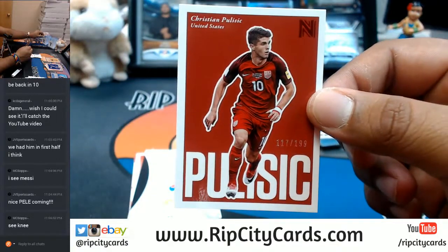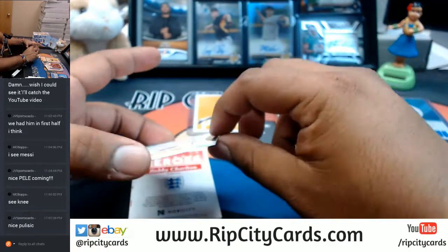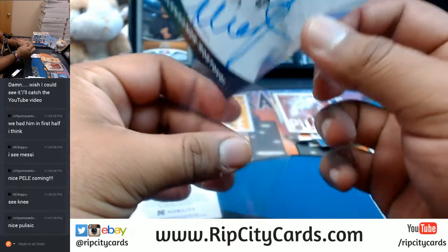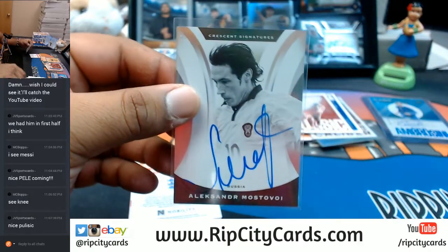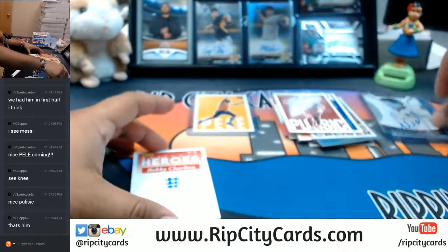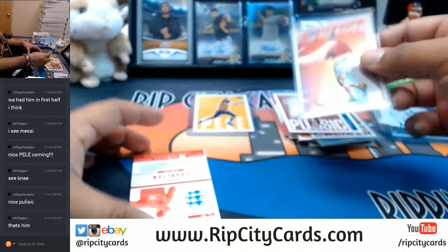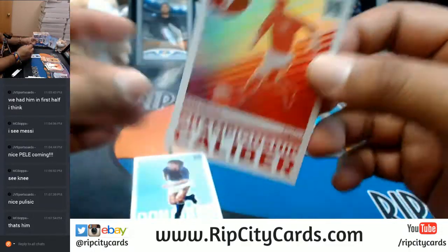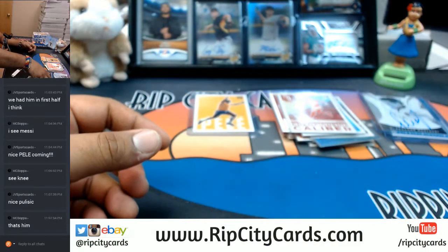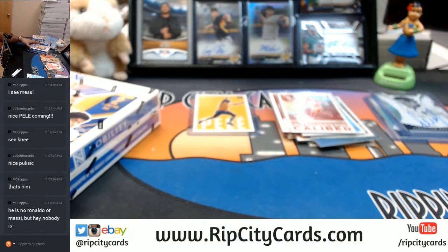Christian Pulisic, numbered to 199 — I'm assuming this is the guy you were savoring over. Then Alexander Mostovoy from Russia. Alright, that's it for my Russian spiel. Bobby Charlton for England with a refractor. Another Bobby Charlton for England. Then Donadoni and Shevchenko. So this is the kid — well, it was an autograph version. Maybe it'll come autograph in here, who knows, let's find out.